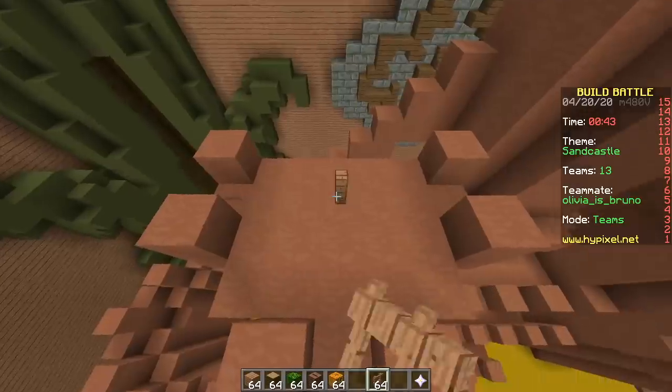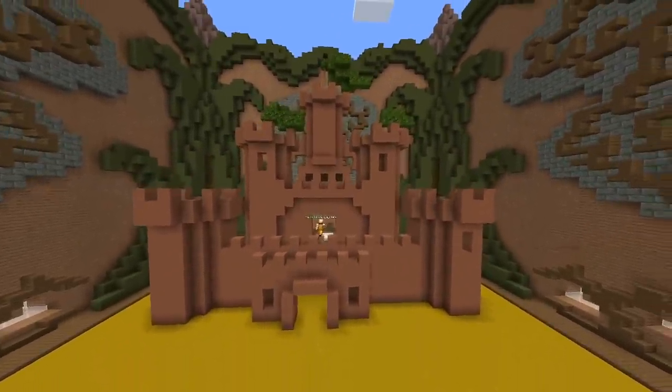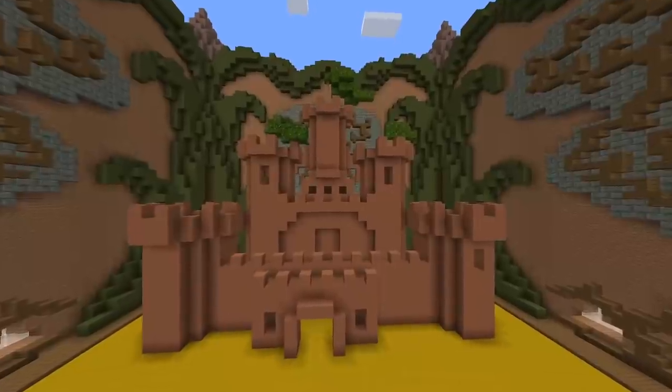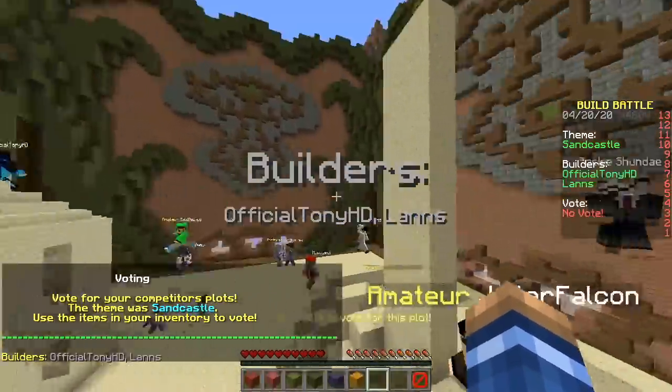The flag is jungle leaf. So that's our build — I hope they don't mind that it's not sand. Looks pretty good, nice, cool. Time to start voting — can we win?